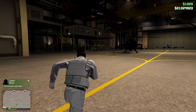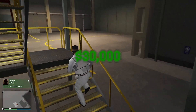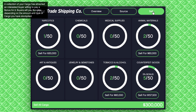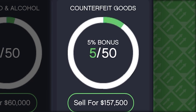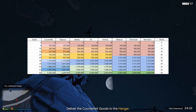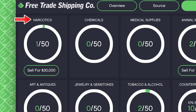Let me show you an example of how the bonus system works. If you have only one crate sourced, the default value will be $30,000. However, if you're sourcing counterfeit goods, you'll receive a 5% bonus for every 5 crates — so with 5 crates, instead of earning $150,000, the total value increases to $175,500. With 10 crates, the bonus reaches 10%, bringing the total value to $330,000. Here's a full list showing all the amounts for each cargo type. As you can see, you will be making the most money with narcotics, chemicals, and medical supplies, so I highly recommend sourcing those.